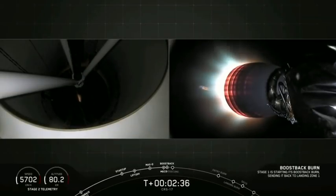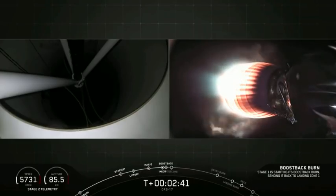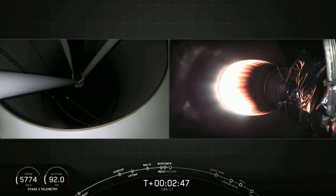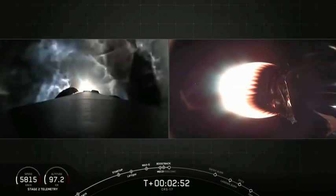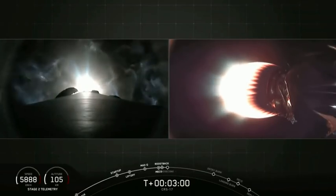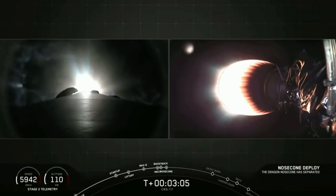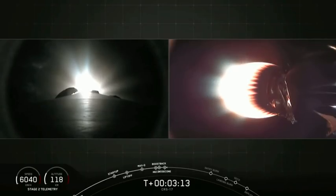On your left screen is the first stage, and on your right screen is the second stage. We've just had a successful MECO and stage separation, as well as second stage startup, which you can see on your right screen — that's the second stage engine glowing red there. We've also begun the boost back burn for the first stage, which you can see brightly on your left screen. And there on your right screen you can actually see the nose cone from Dragon deploying and falling back down to Earth.